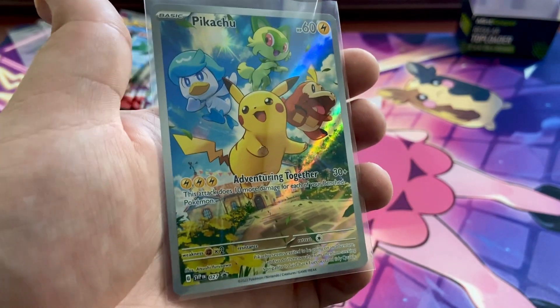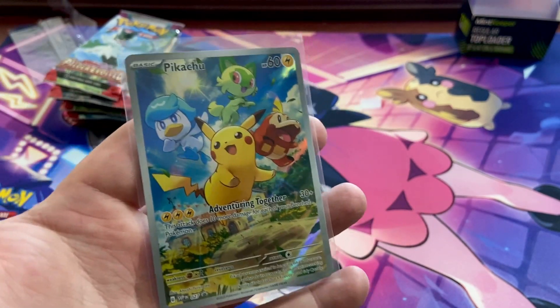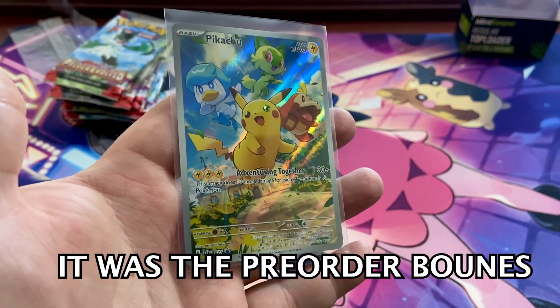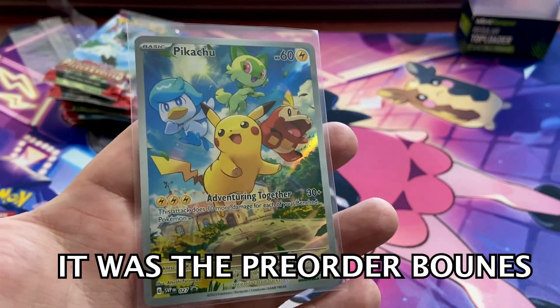Now let's crack the promo card out of its casing, sleeve it, and get it into a top loader. This Pikachu card art is amazing — this is promo 27. I believe this was the pre-order card for the Japan release of the Scarlet and Violet games, though these cards were very common over there. I'm glad to have it in English — I nearly bought the Japanese version.